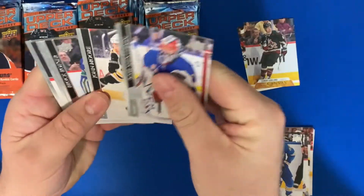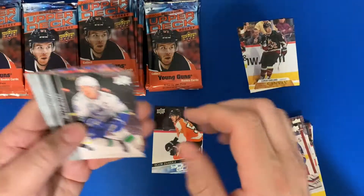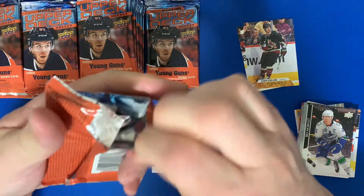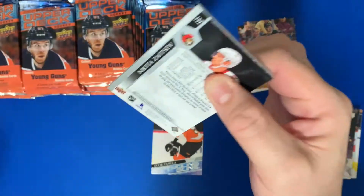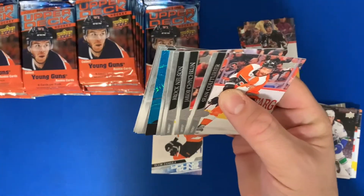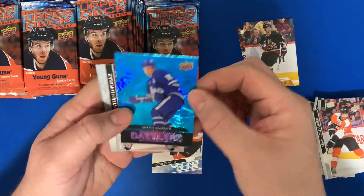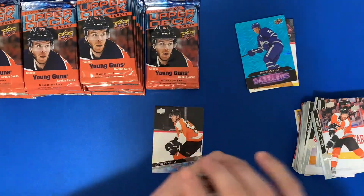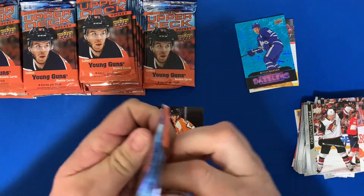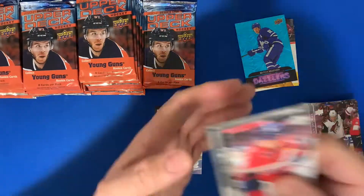Young Gun — Igor Zamula, I don't know much about him. We got a Dazzler card in here — Dazzlers are one in 24 packs, so you get one in a box. This one is Mitch Marner. There's also a pink parallel at 1-in-144. The Debut Dates are one in 20, so you could possibly get two in a box but probably only one on average.